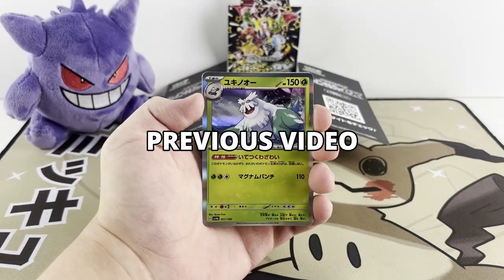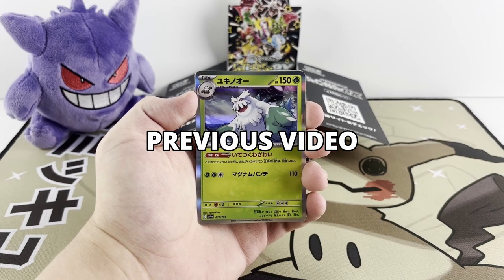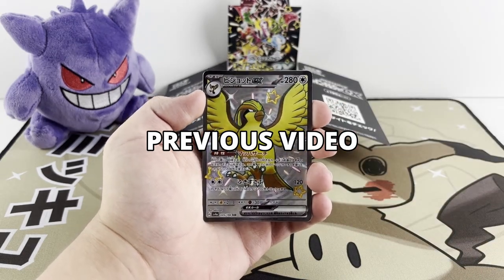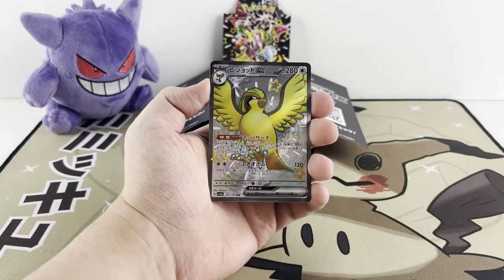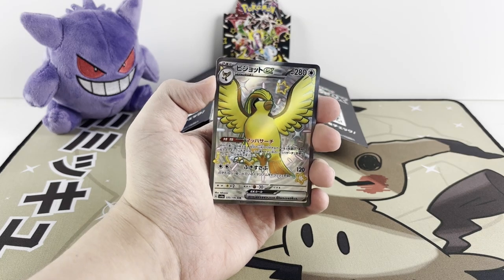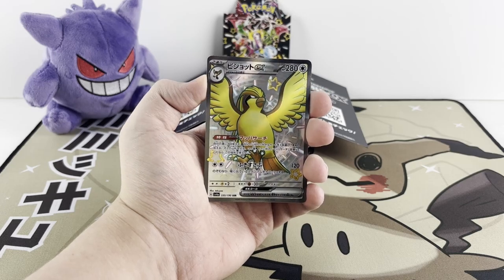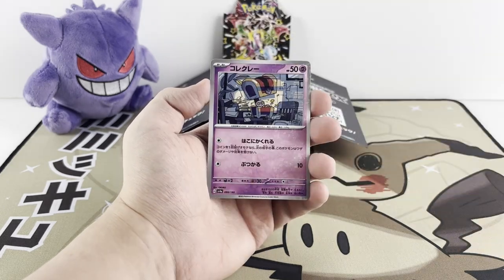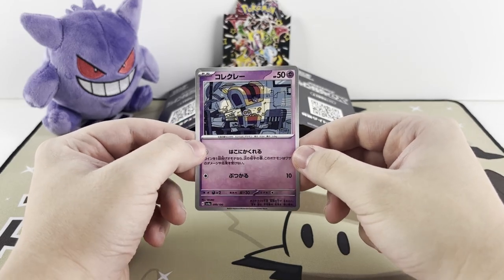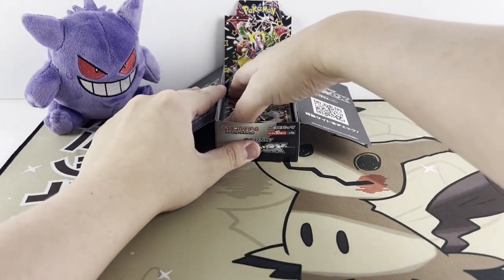We've got a Hollow — Hollow Abomasnow. Behind Abomasnow is an EX: a Shiny EX Pidgeot. And behind Hollow Tinkaton — believe it or not, that is our second Shiny Pidgeot EX. That is Shiny Pidgeot EX number two. Behind him is a Reverse Gimmi-Ghoul. That's kind of neat. Alright, moving on after that — quick little surprise to pack number five.